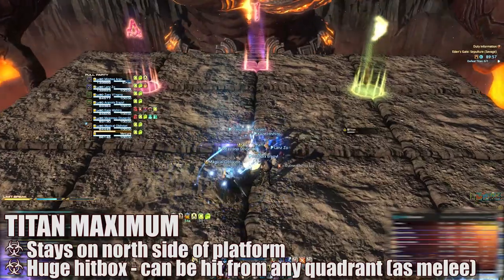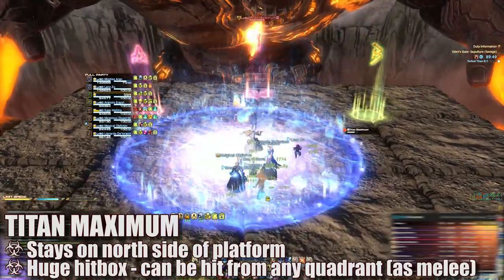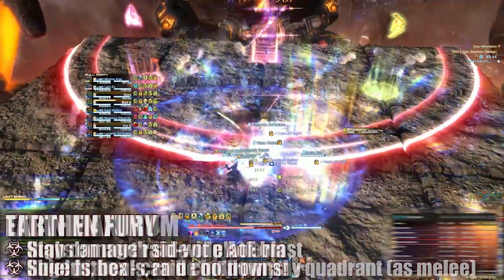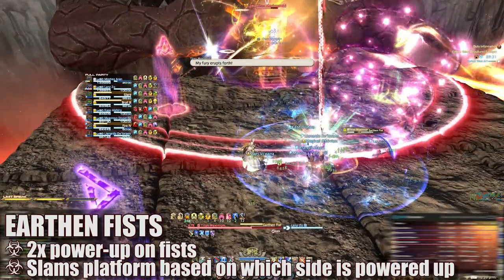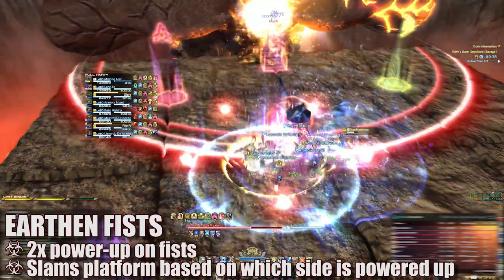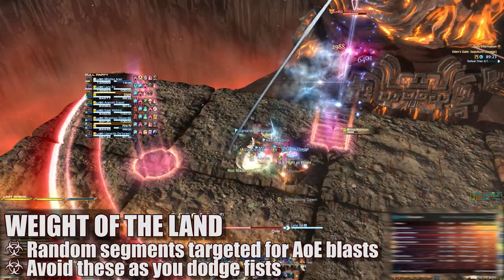In this phase, Titan Maximum appears on the north side of the platform. He cannot be moved, but his hitbox is large enough to be hit from any of the four quadrants. Since the enrage timer can be quite spicy, players need to keep uptime on the boss as much as possible. This phase begins with an Earthen Fury cast dealing very high raid-wide damage — be ready with shields, heals, and raid cooldowns. Next, Titan casts Earthen Fists, powering up his fists twice. This can happen on one side and then the other, or twice on the same side. Watch his actual fists to see which side lights up and in what order, then move into the opposite sides. Random Weight of the Land AoEs will also cover square segments, so avoid those as you dodge.